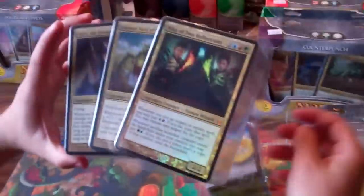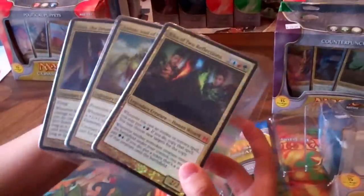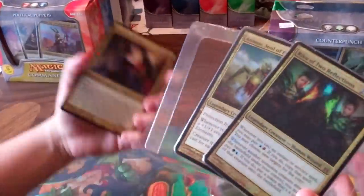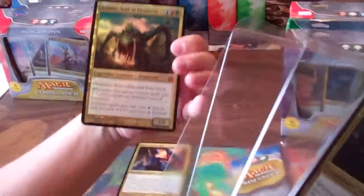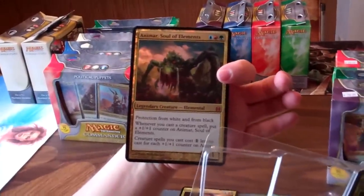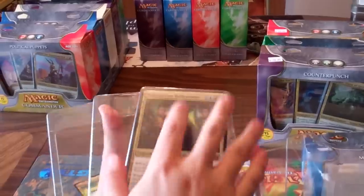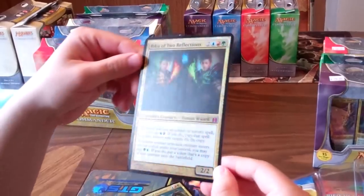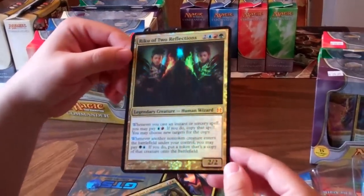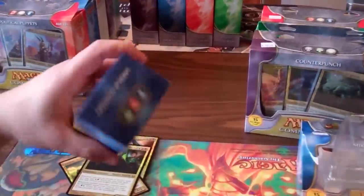Alright, so large oversized versions of the generals — the blue, red, green one. We have Intet the Dreamer, then Animar Soul of Elements, and finally Riku of the Two Reflections. These look very nice and I can't wait to start beating people with giant oversized foily generals. So good job Wizards on that one.